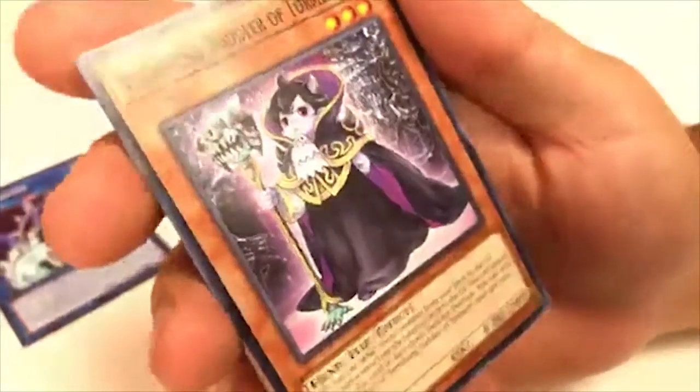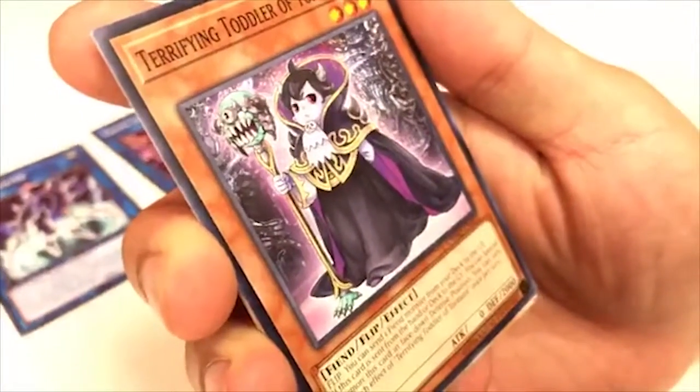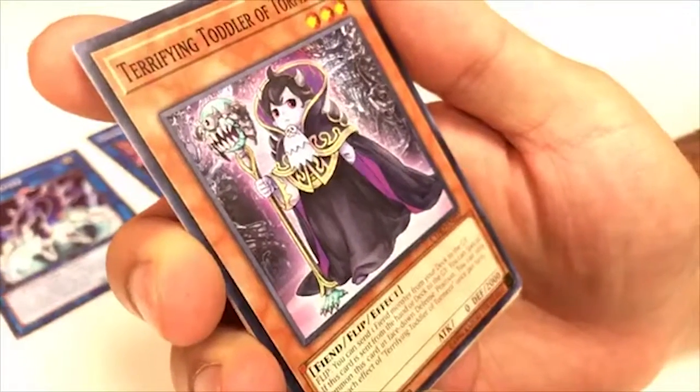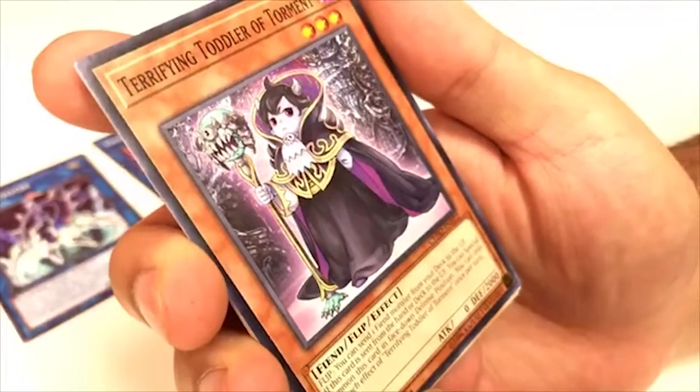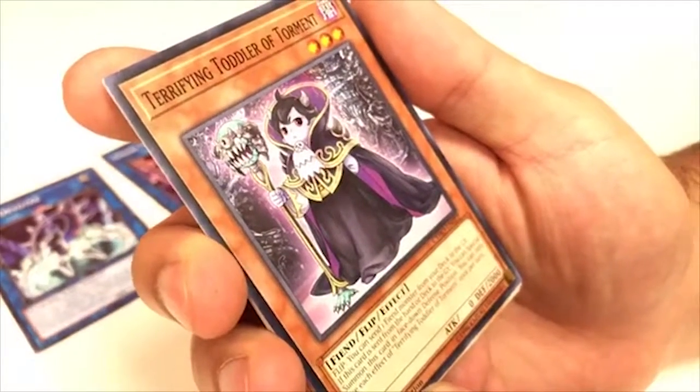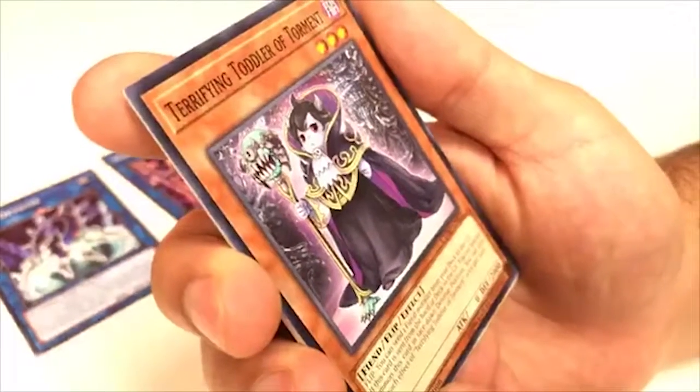Terrifying Toddler of Torment — FLIP, 2000 DEF. You can send one Fiend monster from your deck to the graveyard. If this card is sent from the hand or deck to the graveyard, you can Special Summon it in face-down Defense Position. You can only use this effect once per turn — actually pretty good effect.